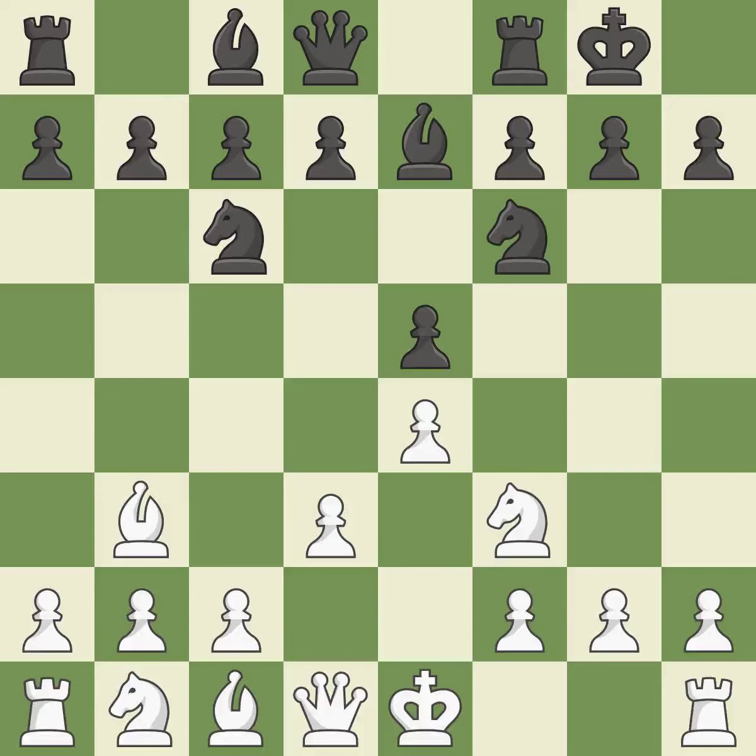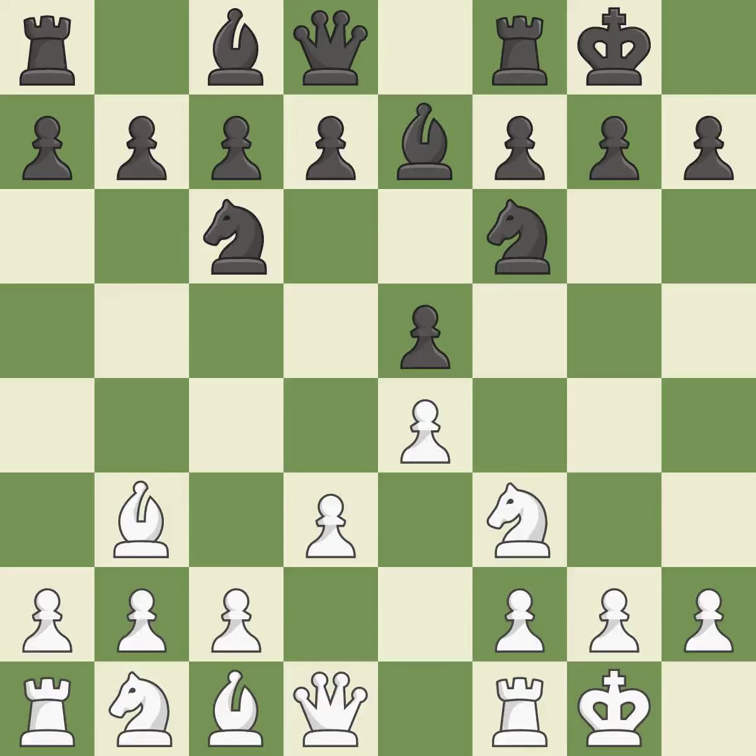Castling gets the king to a safer square, out of the center of the board, while also developing a rook. Castling kingside tends to be safer because the king is further from the center. Castling to the same side of the board as the opponent tends to lead to less sharp positions, as compared with opposite-side castling.